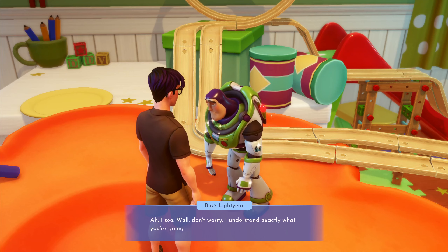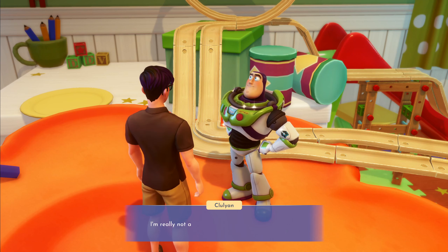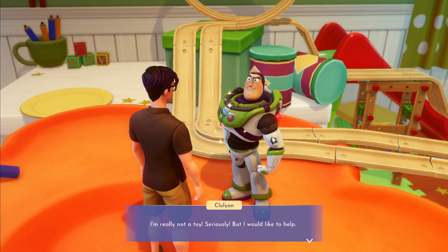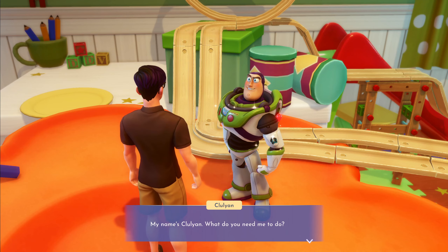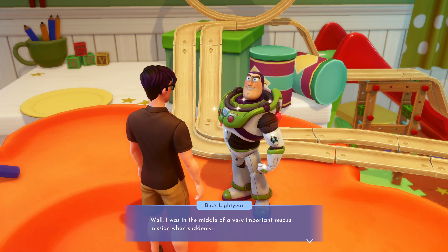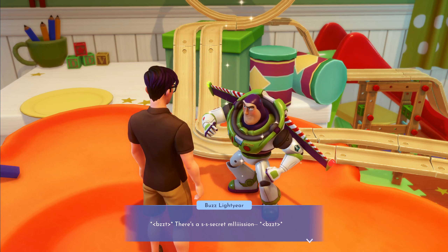Buzz responds: "Ah, I see. Don't worry - I understand exactly what you're going through. At first I had some trouble accepting the truth myself." I tell him: "I'm really not a toy, seriously. But I would like to help. My name's Chloe - what do you need me to do?" Buzz says: "Well I was in the middle of a very important rescue mission when suddenly - there's a secret mission in uncharted space!"